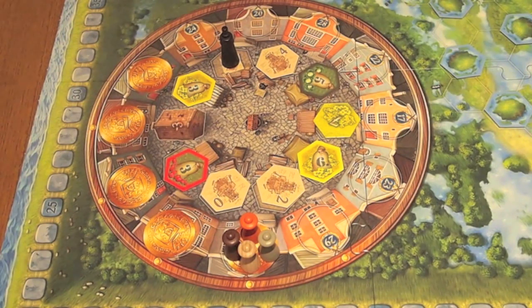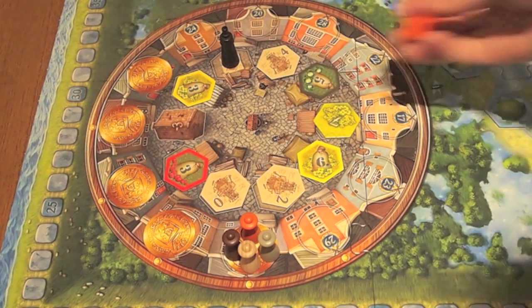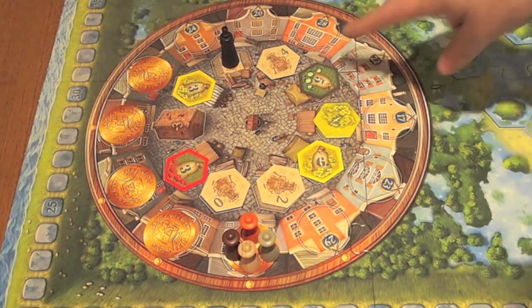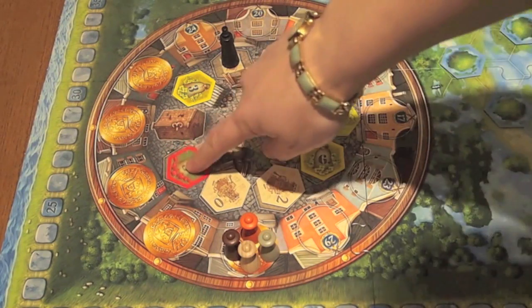Players are either going to be gaining construction tiles — that's where you get to build a spot for one of your windmills — or you're going to be buying some seeds. There are three different colors of seeds: black cabbages, yellow rape seeds, and red tulips.